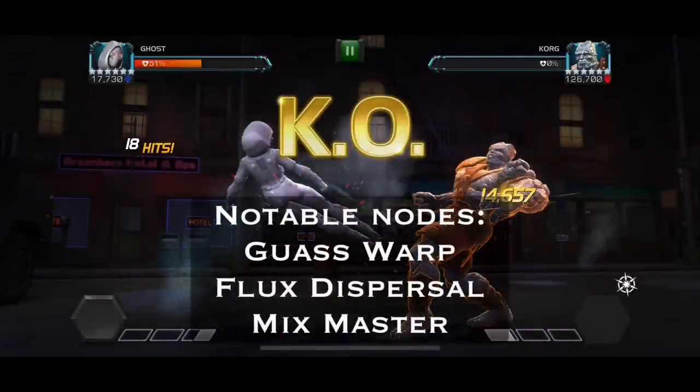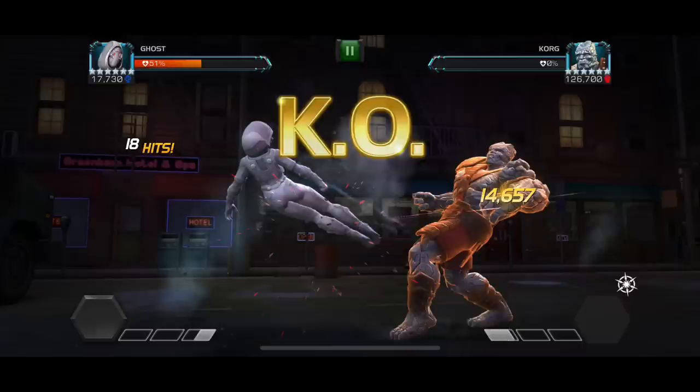In my opinion this is the hardest fight of the gauntlet by far — the Gauntlet Korg. He has Gash Warp, Flux Dispersal, and just every single annoying node. There's so much block penetration and timers to worry about. My suggestion is to use your whole team — get down as much damage with Hercules, then go in with Ghost, then Apocalypse. Ghost is probably the best option overall. Don't feel ashamed if you use ten or more revives because this fight requires a lot of skill. Boost up as much as possible.